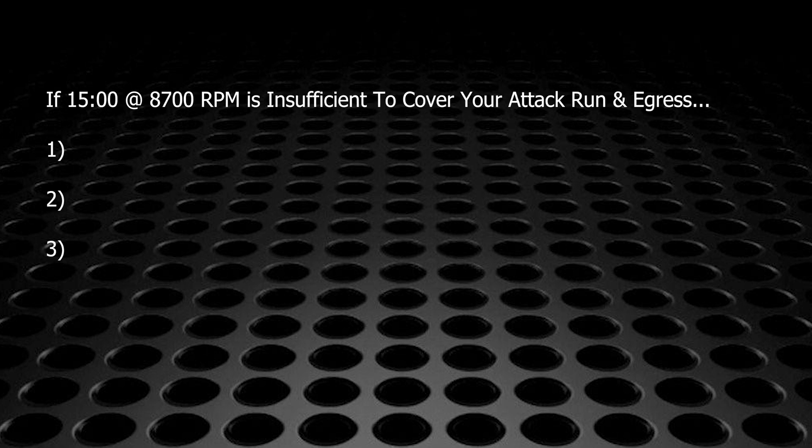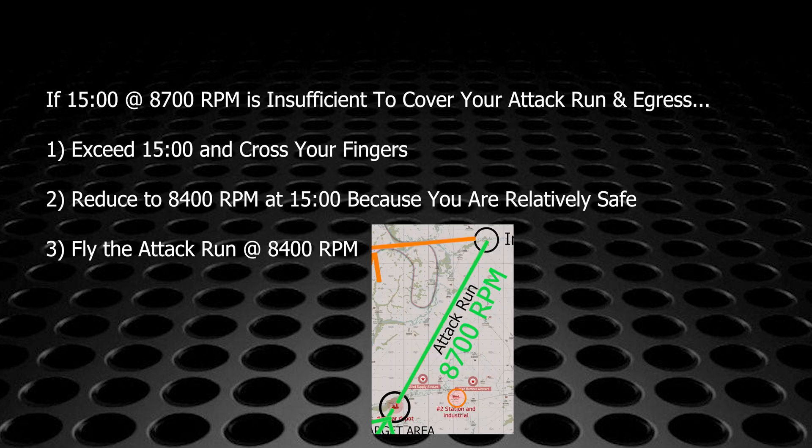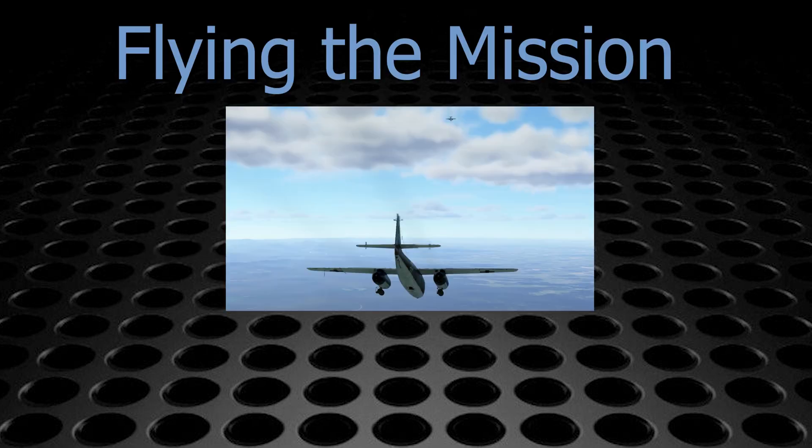If you find that 15 minutes of full power is not sufficient to cover your bomb run and egress, you have three options: plan to just keep running at full power past the 15-minute mark and hope you don't damage an engine; plan to reduce to nominal power at the 15-minute mark because you'll at least be over friendly lines; or fly your bomb run from the IP to the target at nominal power and go to full power after bombs out. None of these options are ideal — use your best judgment or pick a different target.